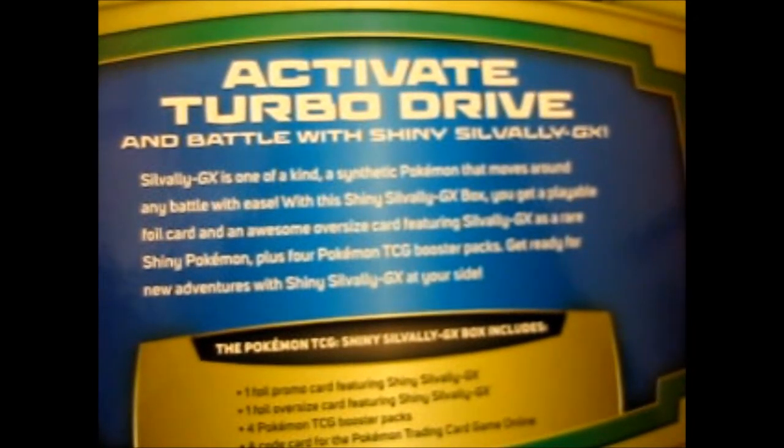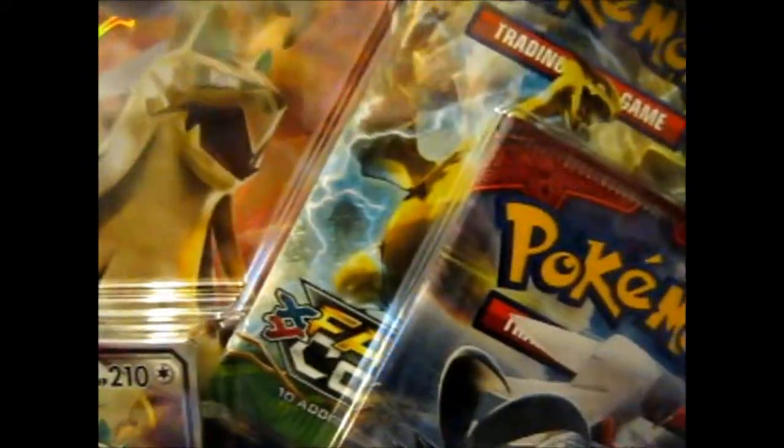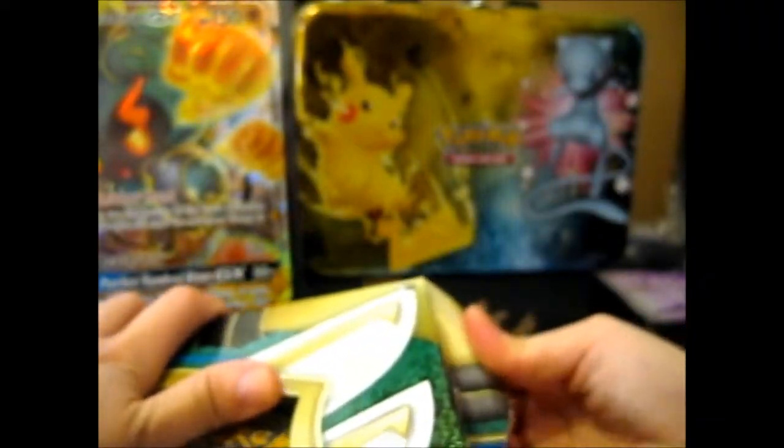Silvally GX is one of a kind — a synthetic Pokémon that moves around any battle with ease. With this Shiny Silvally GX box you'll get a playful foil card with an oversized jumbo card featuring Silvally GX as a rare shiny Pokémon, plus four boosters. Get ready for new adventures with a Shiny Silvally GX at your side. Technically the word 'shiny' isn't even in the title, it's just the name, but anyway.